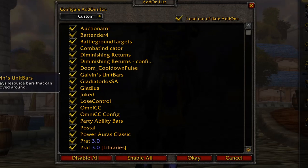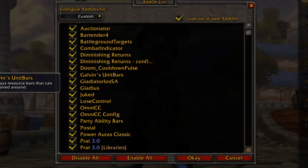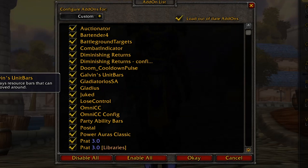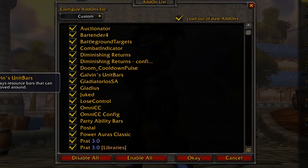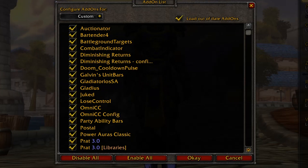Galvan's Unit Bars shows your health and your resources such as mana, holy power, combo points — whatever you enable, it shows it. You can adjust where on the screen it is. You don't have to look at your profile frame; you can have all the resources wherever you feel you can see them best. So that's a great add-on.